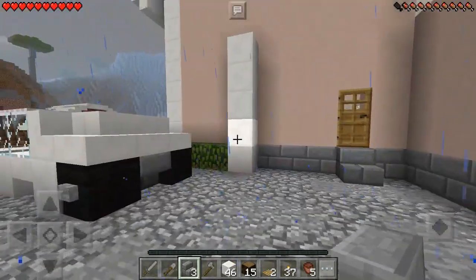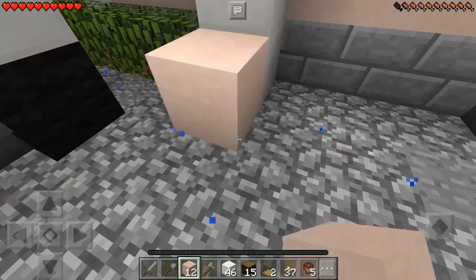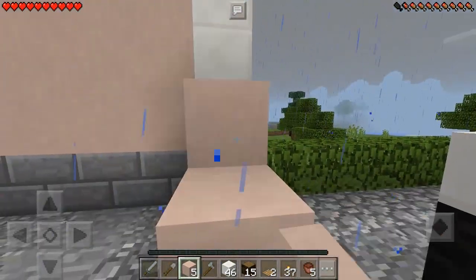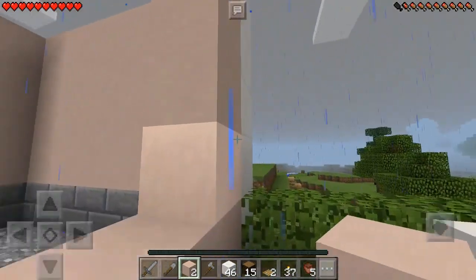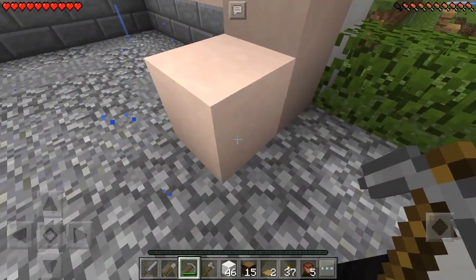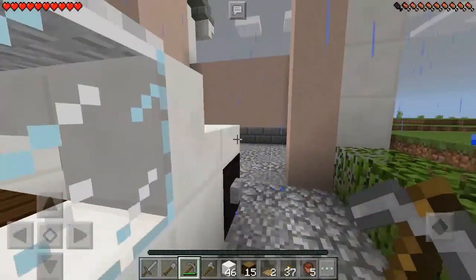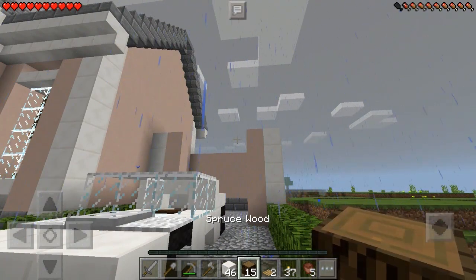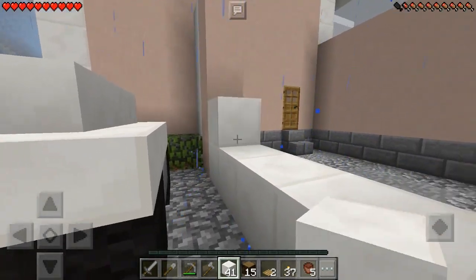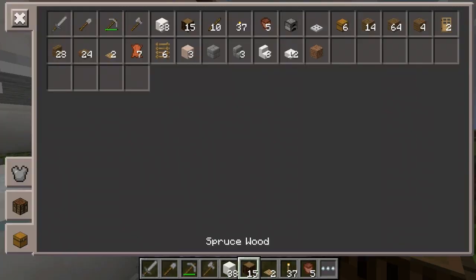For the front of the garage — which is going to be the garage door — we grab our clay block and go just one block on each side. This is so the garage door looks a little bit better because we can't have it right next to the quartz block without any dimension, and we like dimension. If I had a ton of iron I would have built the garage door with iron, but since we don't, quartz is our next best option. So we go ahead and fill this in with quartz blocks.